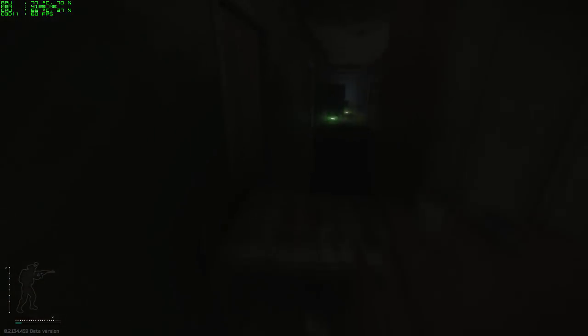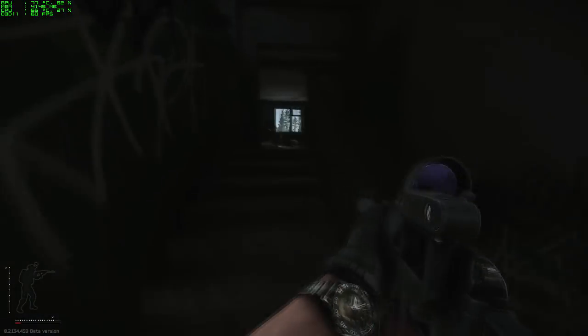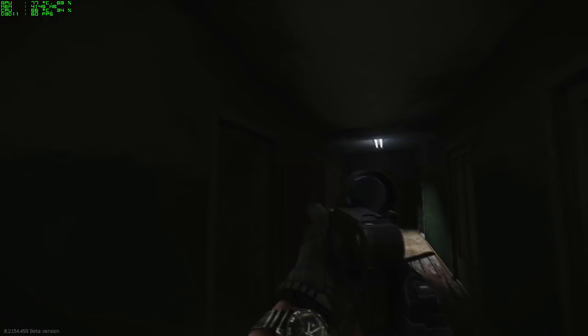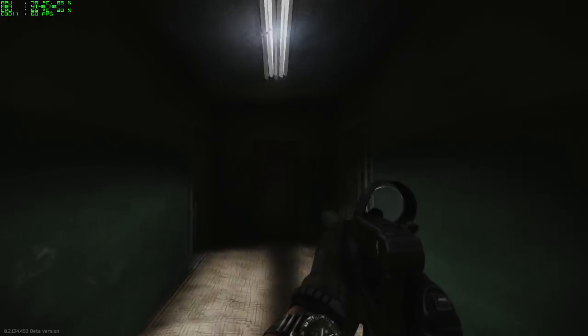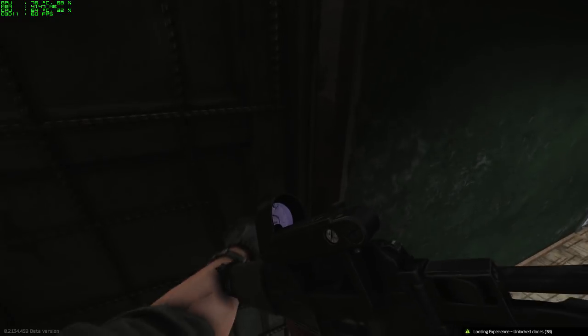First things first, you have to get to the dorms. Once you get in there, you have to go to the third floor. Turn right and it's the third door on your left-hand side. This is the door you're looking for.